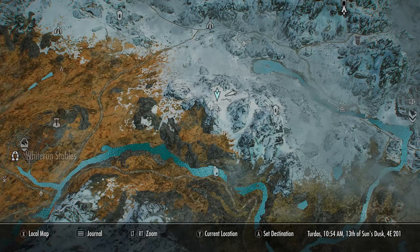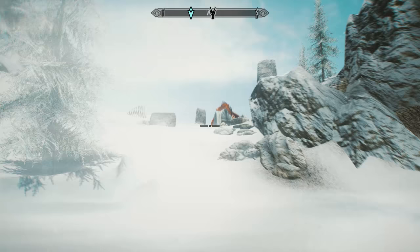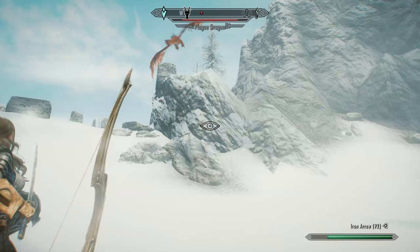Taking a look at the map again, Whiterun's just here and Shear Point's just here. You want to approach from this side — the east side of Shear Point — and as you approach you'll actually see a dragon on top of the location. Ideally we want to try and get a sneak attack on this guy to make this fight a bit easier. Yeah, we've got the sneak attack — that does a ton of damage. It's usually so hard to get sneak attacks with dragons but it definitely helps when you get them.